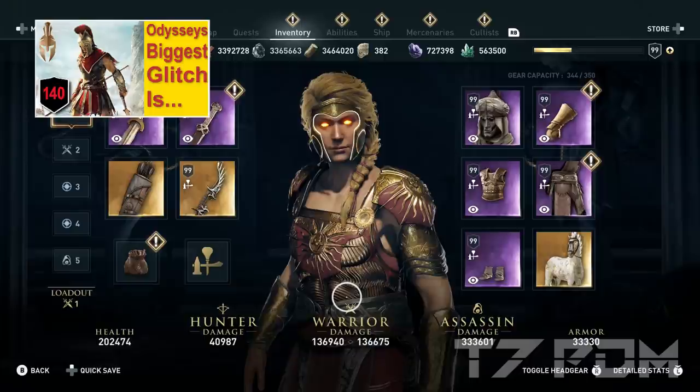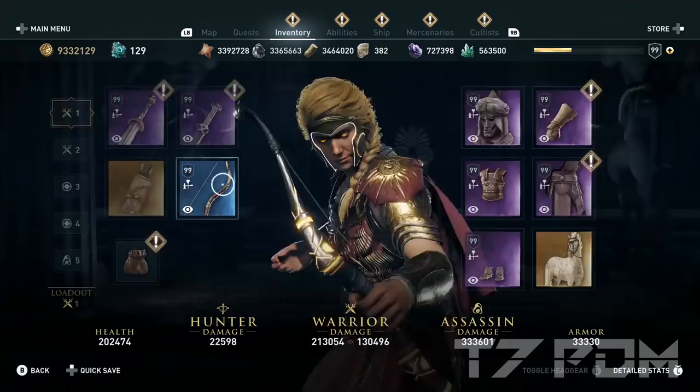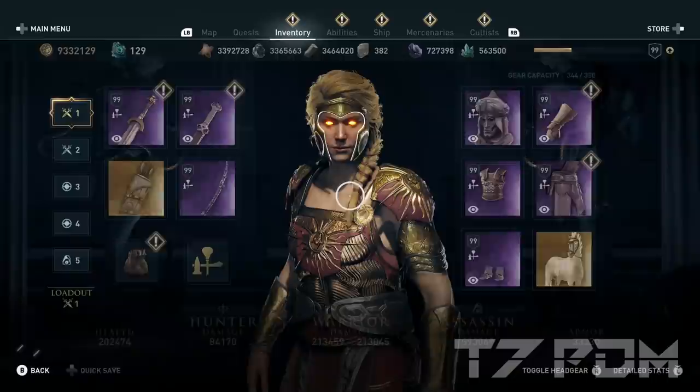So in this relatively normal build, I will now add the Bicorn Bow so that you can see the effect it has. The build damage increases from 136,000 to 213,000. And now let's use a different item — the purple bow to the left of the Bicorn Bow. Exit the menu, reopen the menu, and we get the same 213,000 damage. And not only for the left weapon — we also get this for the right weapon.